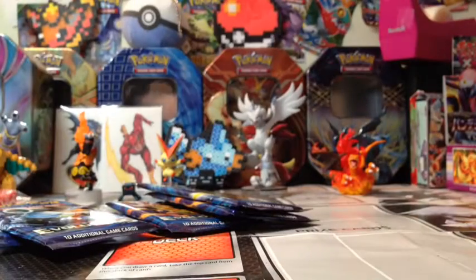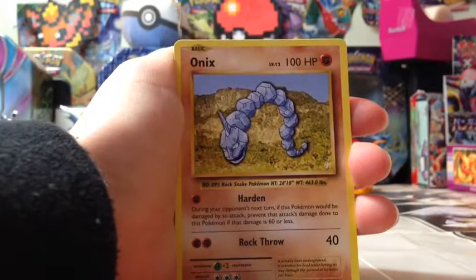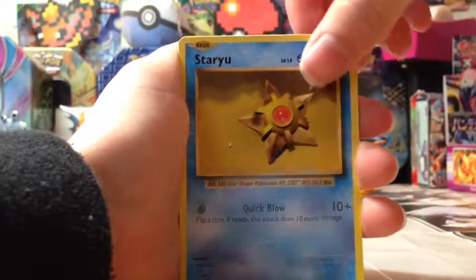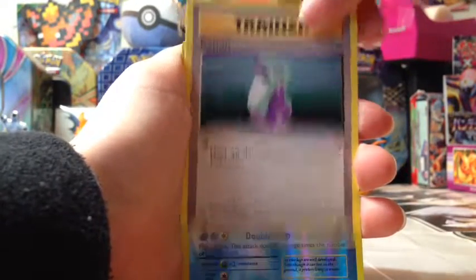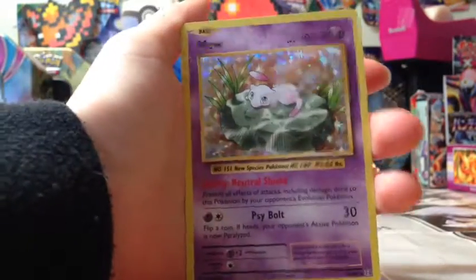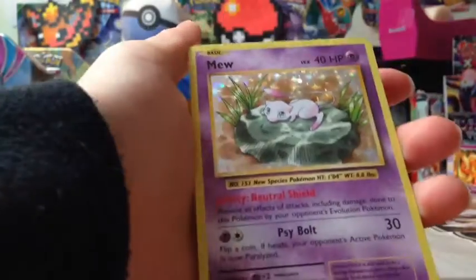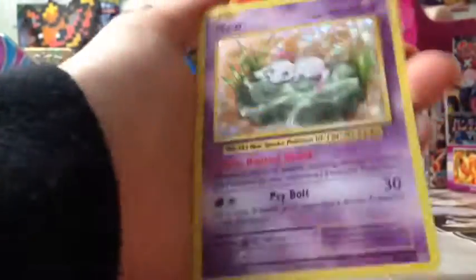Mysterious. Okay, we got a Sandshrew, an Oak's, a Magikarp, energy, Staryu, Poliwirl, trainer, another trainer, Poliwirl. On the random pack is a - woo, this looks nice - reverse Mew, oh holo! Not reverse, yeah this looks cool. I love Mew - Mew is like one of my favorite Pokemon ever. Looks so shiny, oh my god.